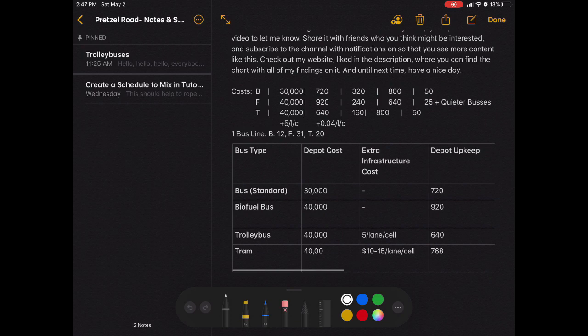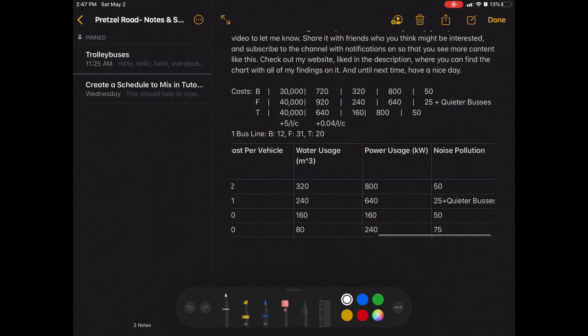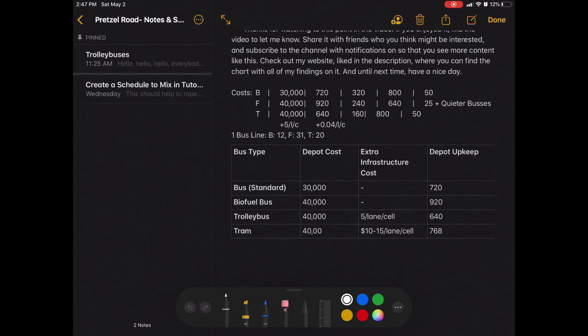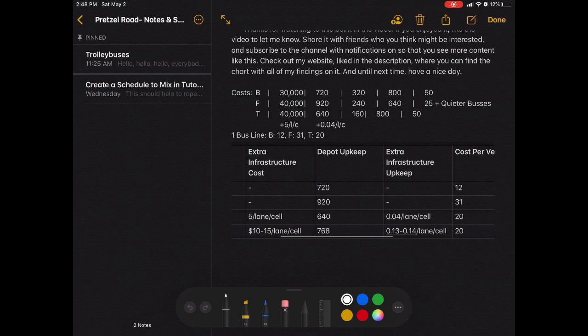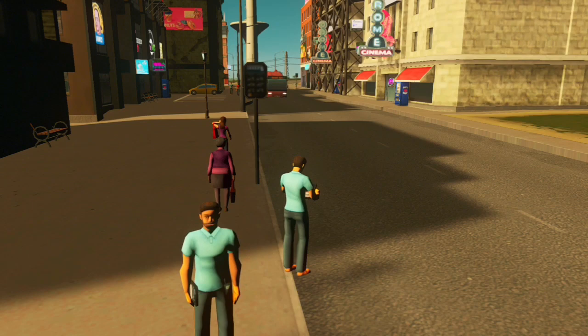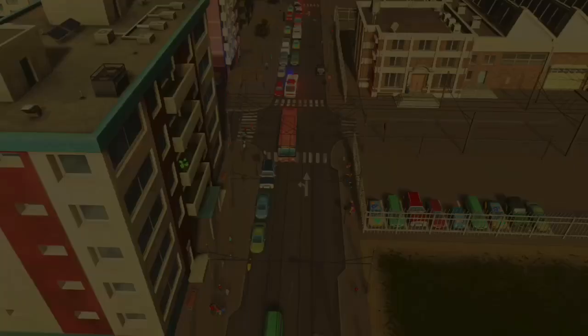The tram uses less water than the others, at 80 cubic meters, as opposed to 160 for the trolleybus, 240 for the biofuel bus, and 320 for the normal bus depot. Among buses, the biofuel bus is the clear winner in terms of electricity, using only 640 kilowatts compared to 800 used by the other two buses. The tram, however, only uses 240. The biofuel bus also wins in terms of how quiet it is — it's only rated at 25 units of noise pollution versus 50 for the other buses. The tram, meanwhile, outputs 75 units of noise pollution.